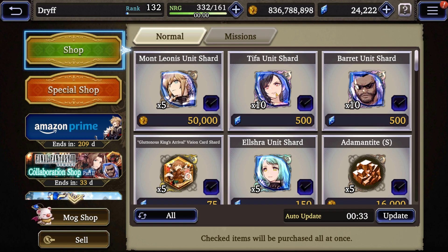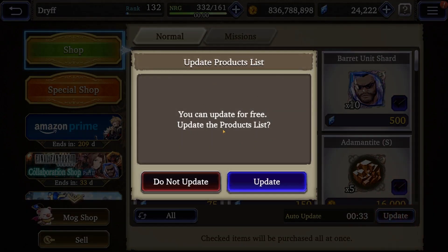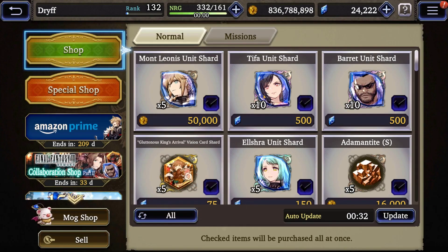These shards are shared between all of the units — if I pick up 10 Tifa shards after she's at level 120, those become Final Fantasy 7 mind spheres that can be used on Barrett. Also, every day you get a free shop update by clicking the update button, so make sure you do that to pick up more shards if you're trying to push a unit quickly.